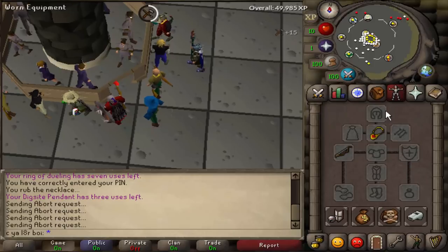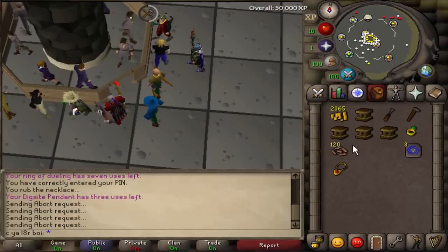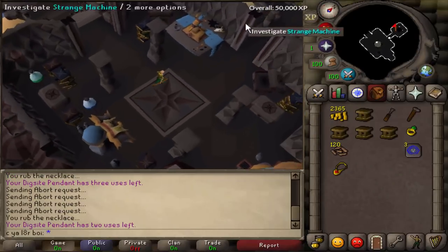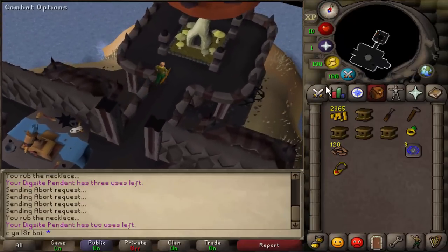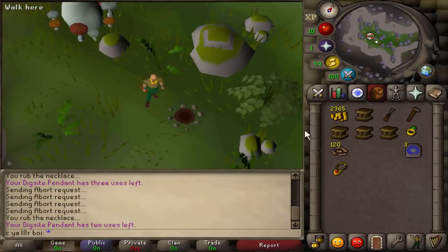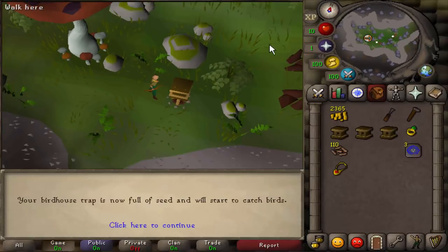Now we'll be all set to start our run. Once we finish making all these, let's use our dig site pendant to get there. Don't want to forget the Ring of Dueling - it'd be kind of annoying to teleport out of there without it. Let's teleport to Fossil Island and we'll appear in the House on the Hill area that we unlocked the Fossil Island teleport at. Let's go to the tree over here. I'm going to press 2 on the keyboard for option number 2, and it's going to take us to the first spot. We'll use the birdhouse on the spot, then use the seeds on the birdhouse - that's all you've got to do.